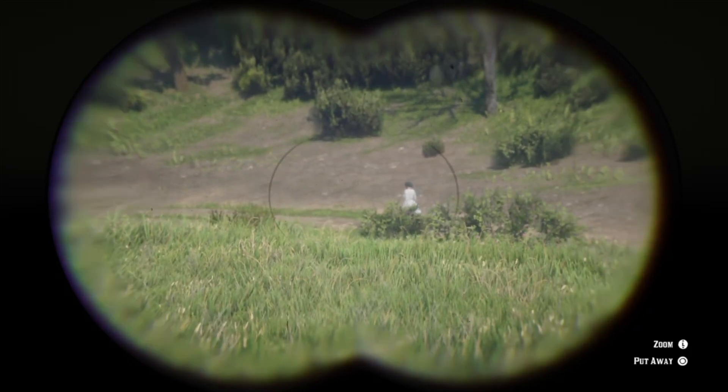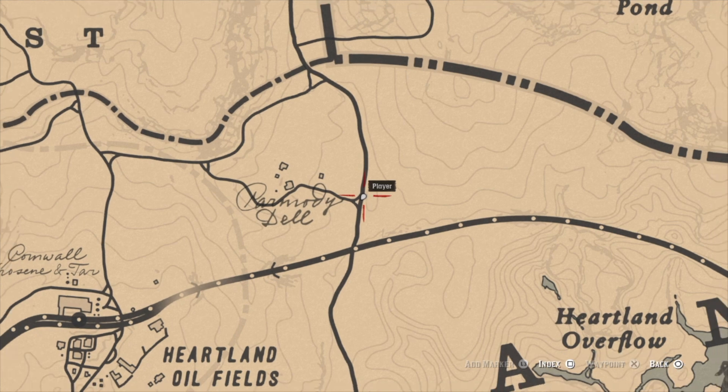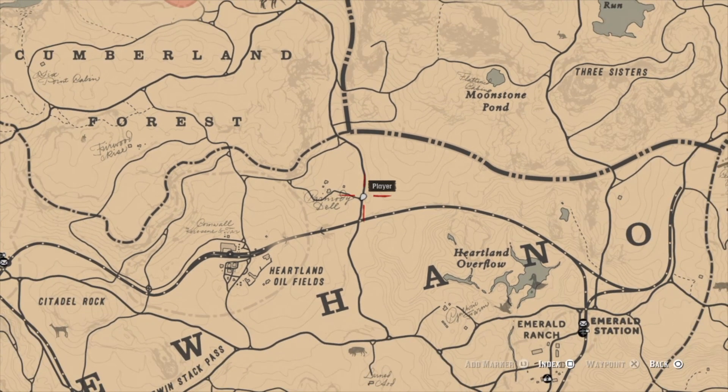And there's Biscuit's mom walking in the completely wrong direction for Emerald Ranch. Here is the map: Carmody Dell, northeast of Cornwall Kerosene and Tar, and coincidentally southwest of Moonstone Pond — it's in the same general location.